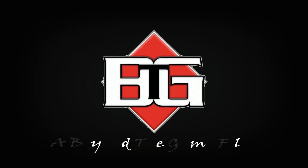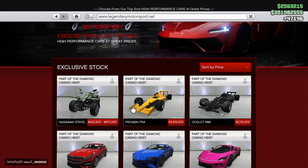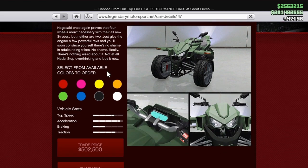Like and subscribe, and let's get right into the video. There's a brand new vehicle introduced to the game this week: the Nagasaki Strider, for $670,000 or a trade price of $502,000.